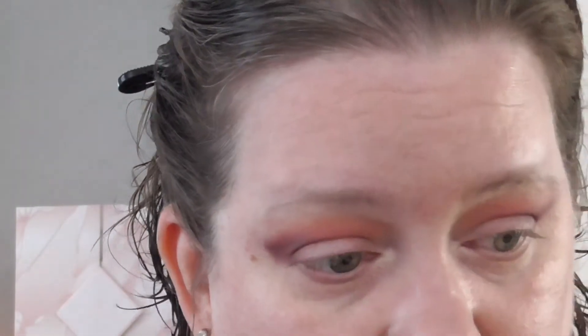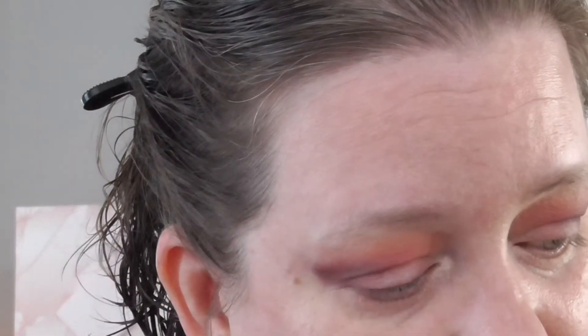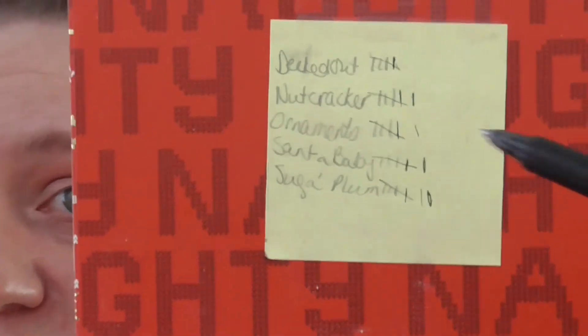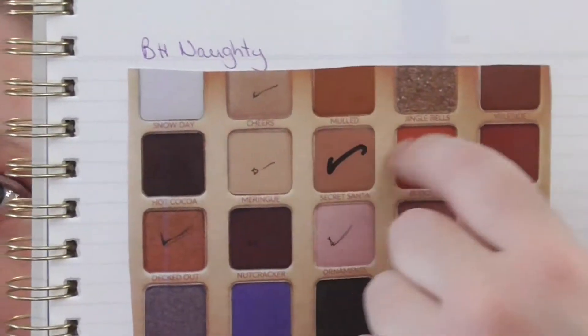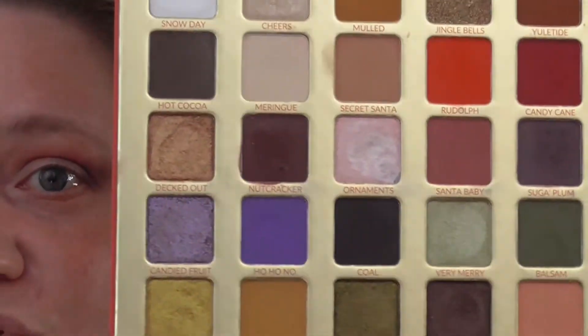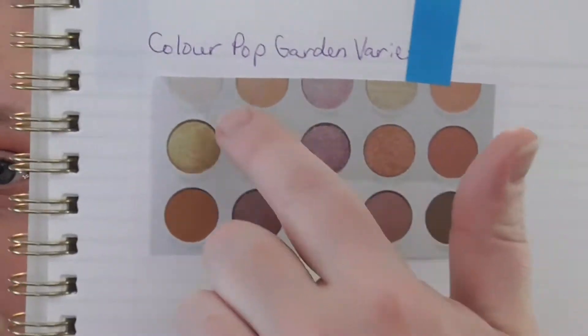Everybody has their own system. I'm going to go in with Nutcracker — Sugar Plum, Nutcracker. I'm marking off my usages because I don't want to forget. In this palette for Pango, I have a little post-it note so I can keep a tally of all the shades I use. And I have a notebook with pictures of all my palettes that I can check mark when I use the shades. This is part of my spring rotation until we're done with Pango. I also have the ColourPop Garden Variety palette in my spring — as I use shades in there I'll check them off and then that'll go into my review section so I can review them for you.